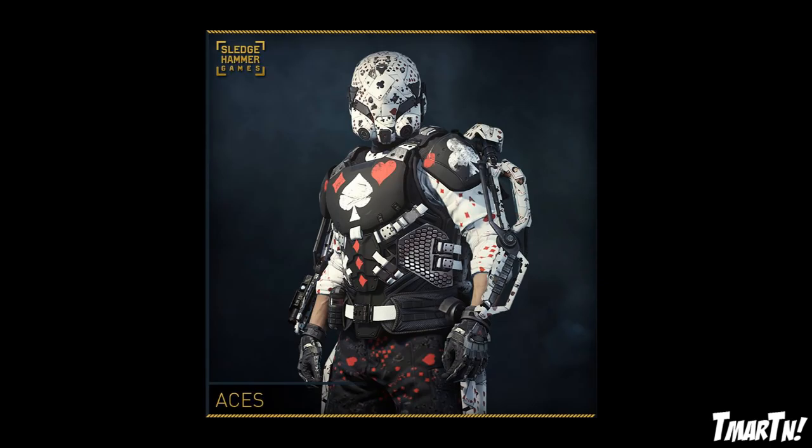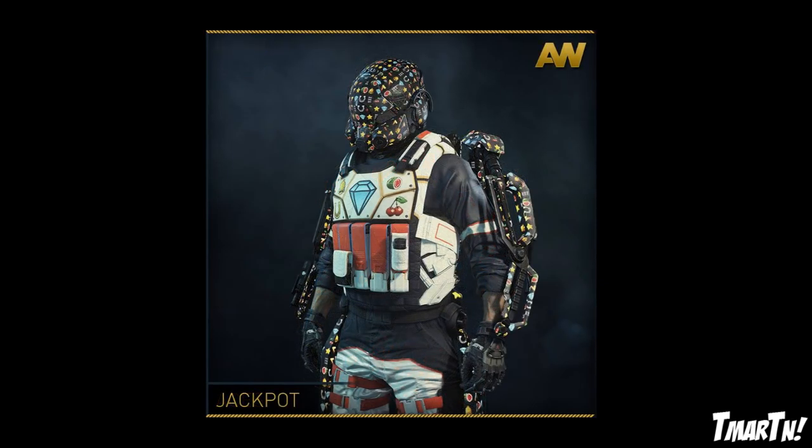Then for Jackpot — again, I thought it was just going to be a helmet and an exosuit, but it's a full gear set. The pants and shirt are kind of normal navy, red, and white, but the loadout is badass. You have a giant diamond right in the middle of your chest, and then a watermelon, cherries, a horseshoe, a bell — stuff like that. It's kind of crazy on top and then a little more normal down below, which I think is pretty cool.